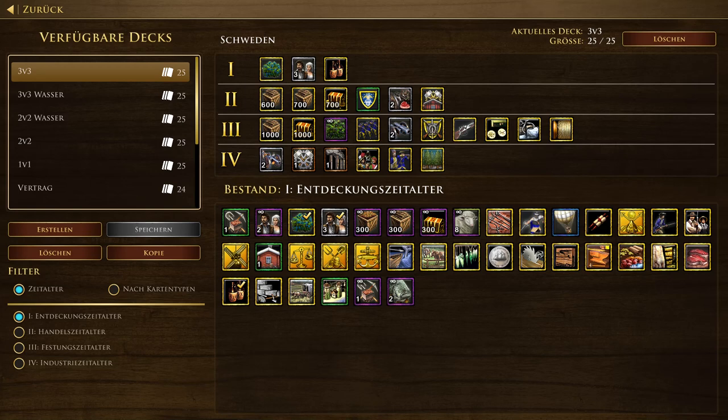This is the deck I usually run in 3v3 team games. As you've seen in the build order part of the video, there's three villagers, 700 and 600 wood, and the two torpe upgrades. Also 700 gold is very useful for aging up to the third age. In the third age you usually ship two falconets and the Carolian range upgrade.